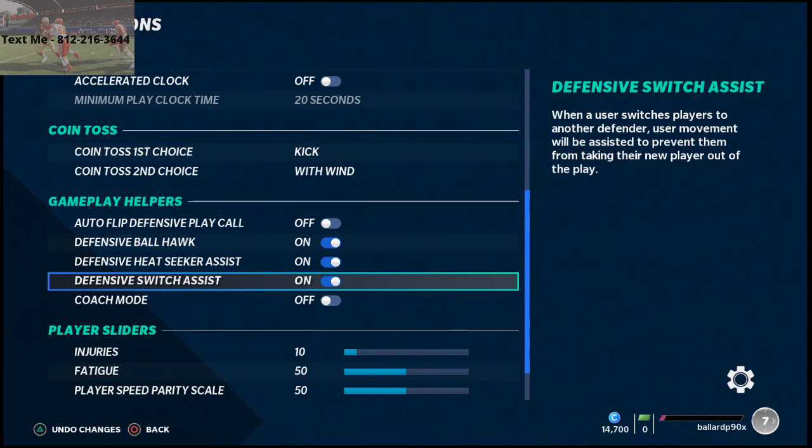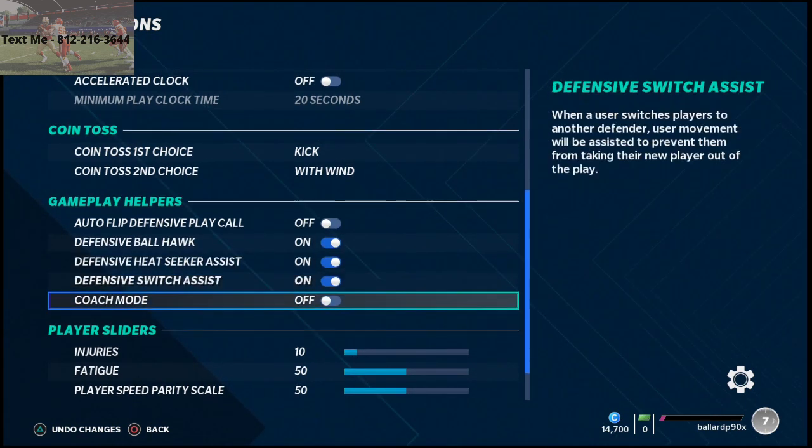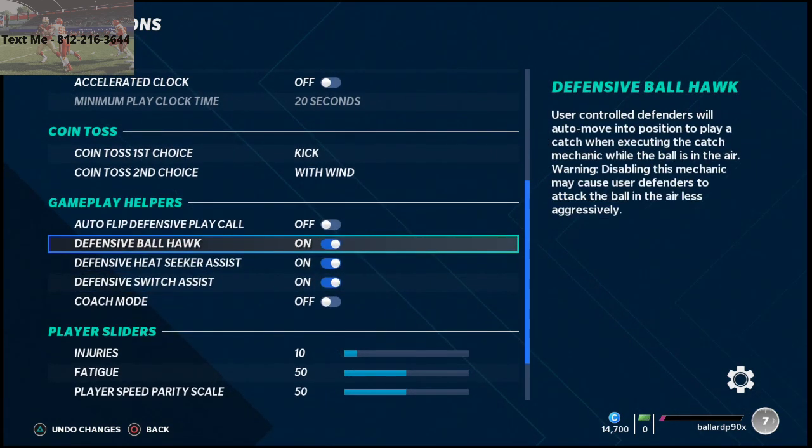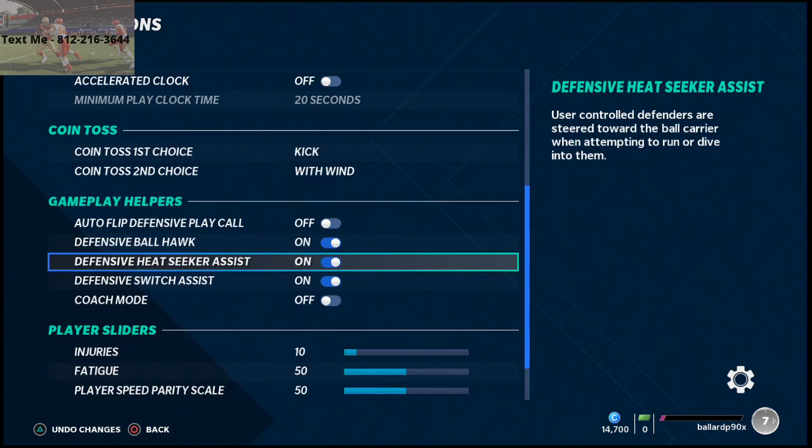Those are my settings. Now, if you want the best optimal user control and you're an advanced player who wants absolute control over everything, you might want to turn all three of these off. But in my personal opinion, it's actually best this year to leave them all on, because the computer is going to help you as opposed to hurt you — at least in theory. I've seen it play out a lot, and it's one of the reasons I talk about being patient with your user click-on.